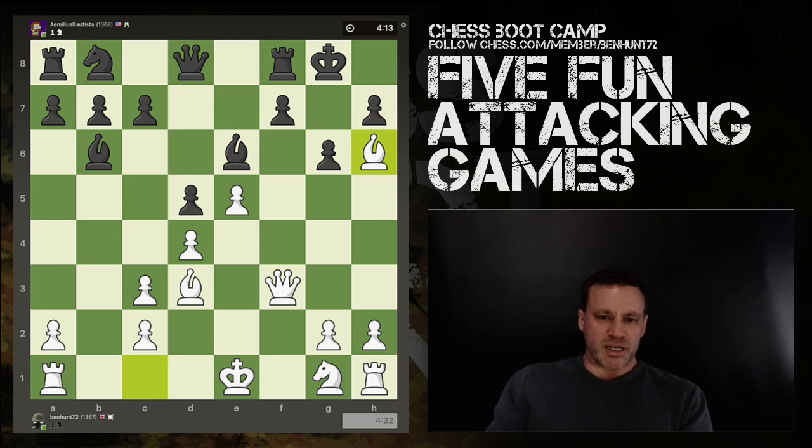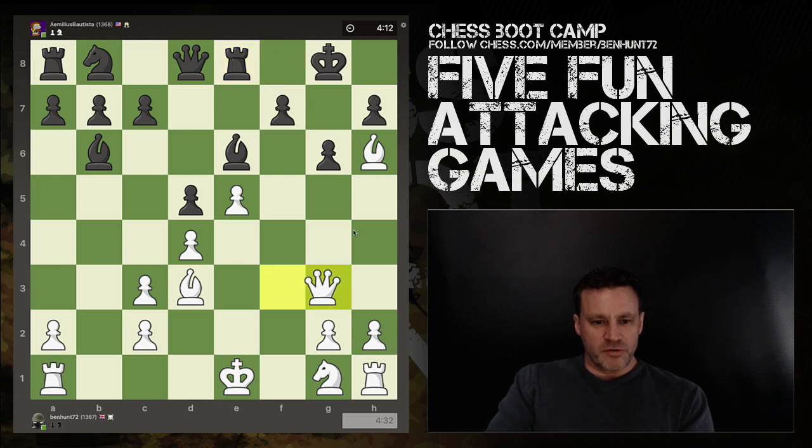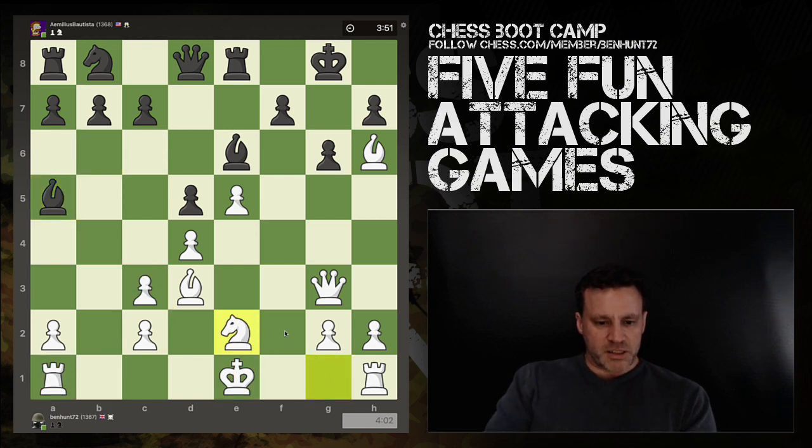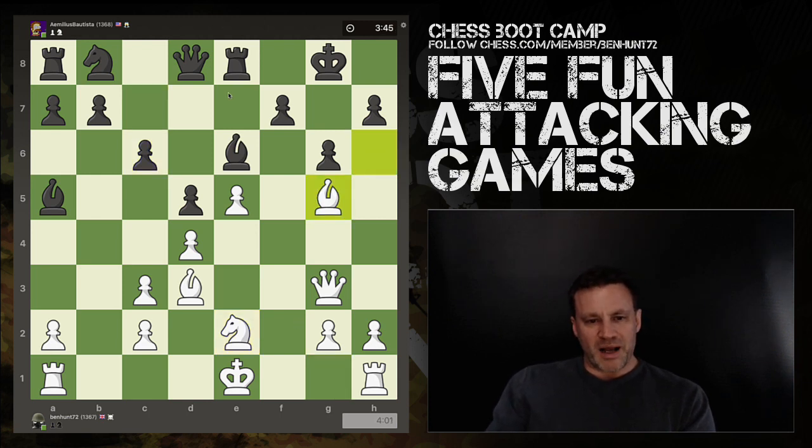Bishop flies into h6 attacking the rook — very classic. Rook moves, queen comes across. I'm not sure of the exact point of that move — maybe just making room for the knight so I can get my king castled. Remember, it's five-minute blitz, so you're not going to be playing perfect chess. The bishop is attacking this pawn and that would come with a fork on king and rook. Knight e2 defends.